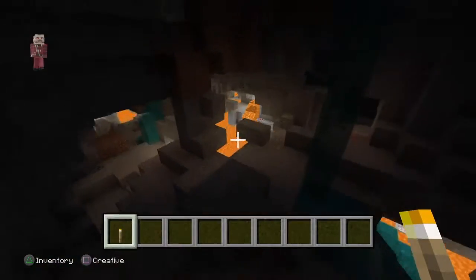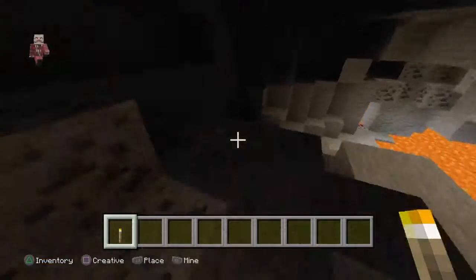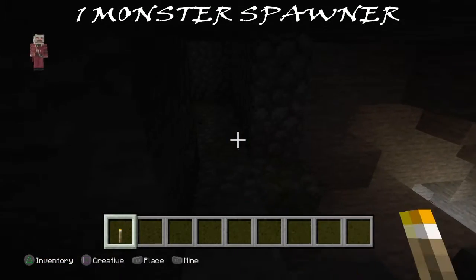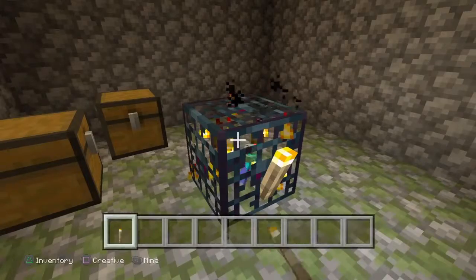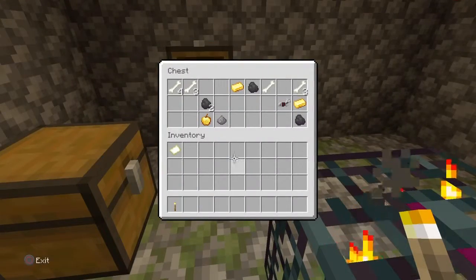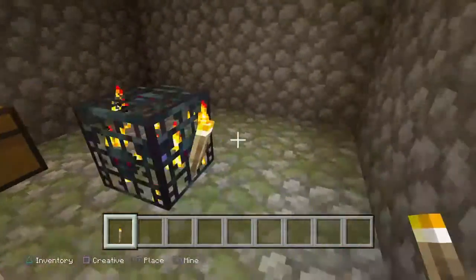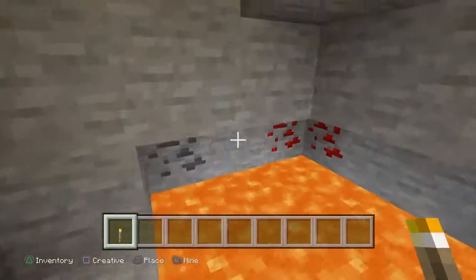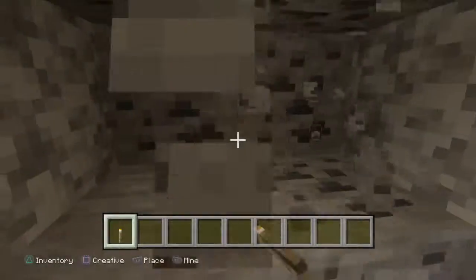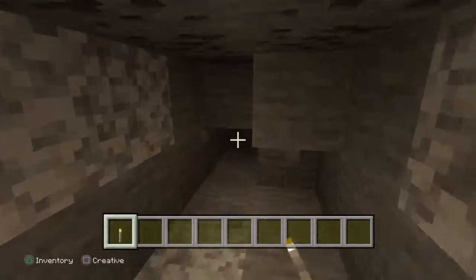So this is the Minecraft seed review. If you want to see the seed, just go to the front. And there's a monster spawner right here — zombie. There's this stuff: two saddles, iron horse armor, a golden apple. I didn't even know about that until just now. So yeah, enjoy the seed that I discovered. All right, bye.